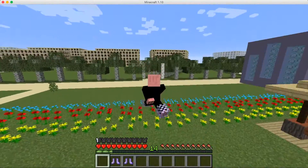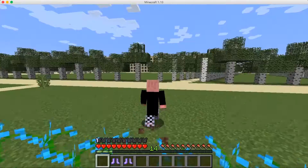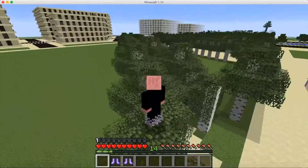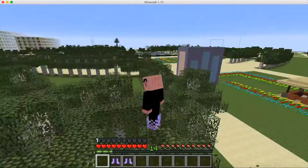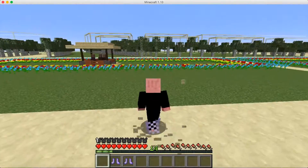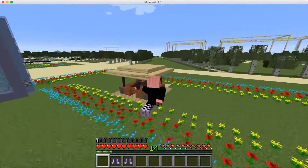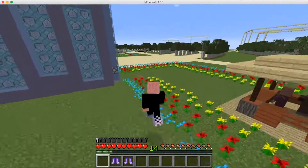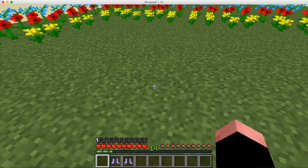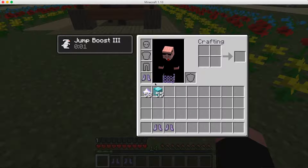You can jump onto trees like a birch tree — there we go. You can jump really high, and you also don't take fall damage with these boots, which is great. If you fall from really high, you do not take any damage. You also get an infinite jump boost three, which is cool.